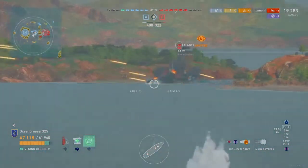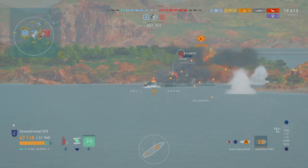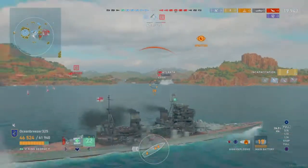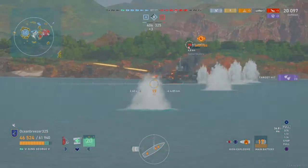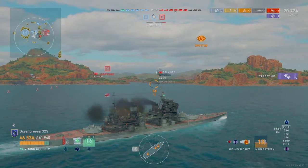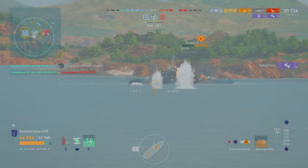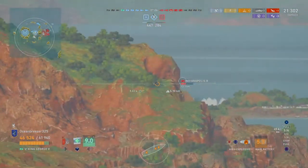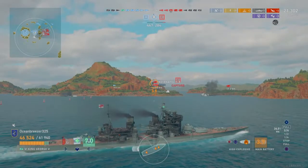This Atlanta decides it's maybe time to commit suicide — he commits suicide and then we don't kill him. This is another thing I complain about: RNG, the random chance in this game. Streamers and most YouTubers call it RNG, but I hit him for two penetrations yet do no damage but take out his engines — how does that make sense?